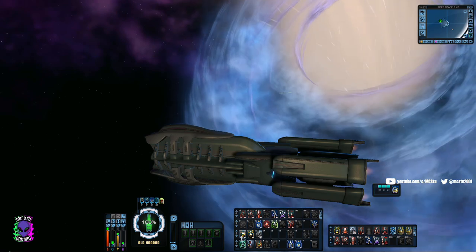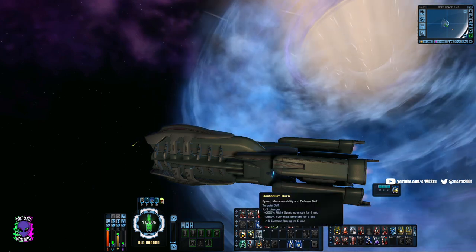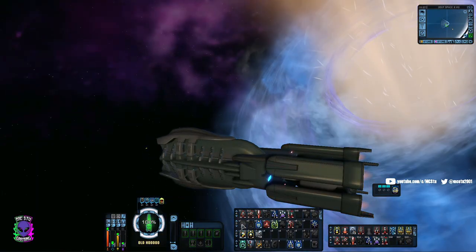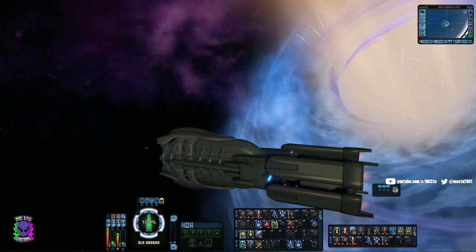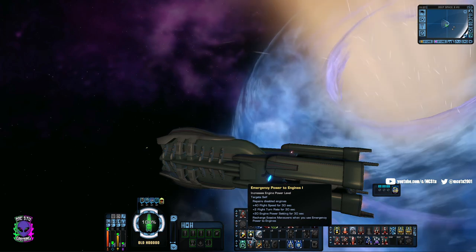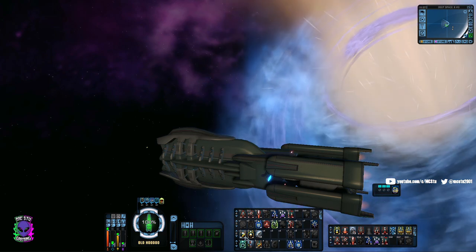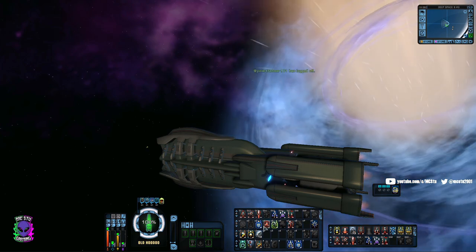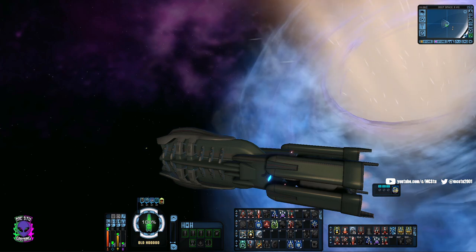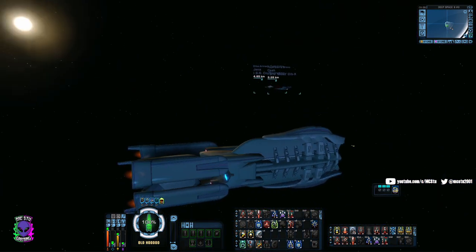So right now on this ship I have: Evasive Maneuvers, a way to cool that down quickly via Emergency Power to Engines, the Deuterium Surplus for flight speed and turn rate, and all my firing modes that give me the ability to speed up and turn quickly. The only thing I'm slotting that I wouldn't normally is Emergency Power to Engines — it goes in an ensign slot, which isn't a big deal on most builds. Everything else you're not really giving up.